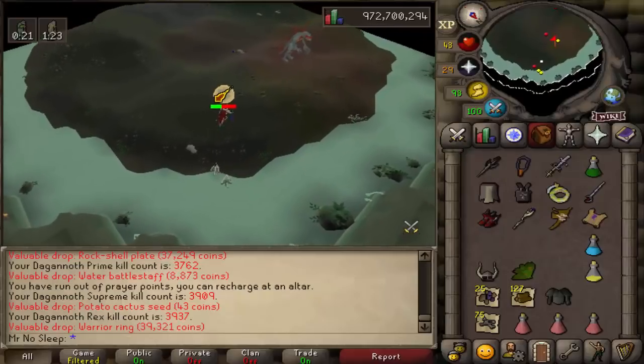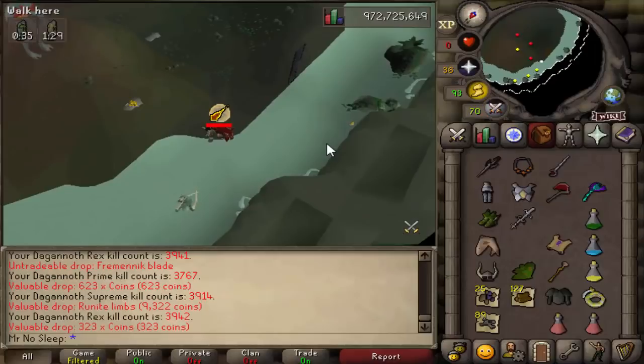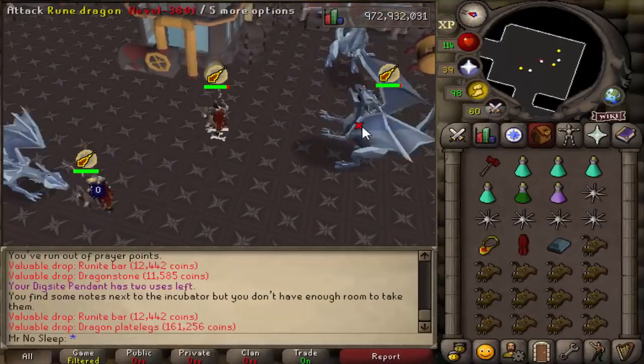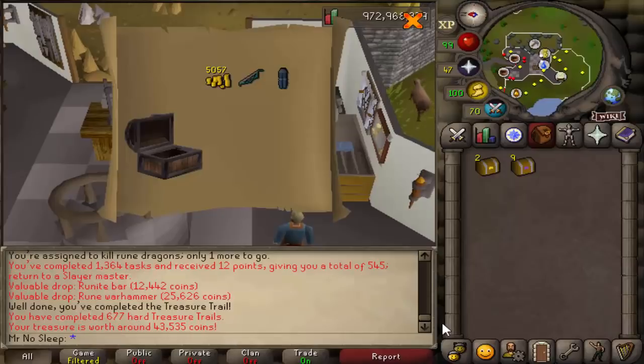Here comes a drop that no one ever likes seeing — the ugly twin of the berserker ring, the warrior ring: 39k. What a disappointment. Not as disappointing as dying a fourth time at Dagannoth Kings in one video though. I did end the 24 hours with a nice rune dragon task — always a profitable one.